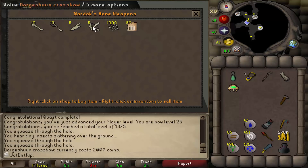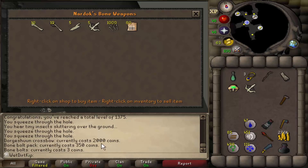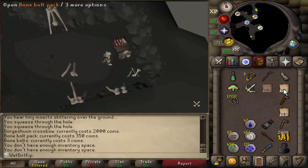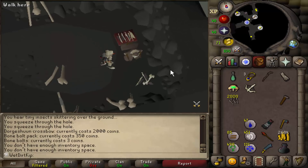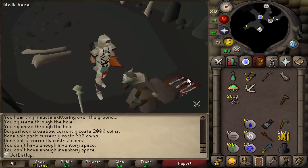The Bone Crossbow itself costs 2k GP, and then 100 Bone Bolts costs 3.5 GP each. We'll just buy a bunch of these — 2k should be more than enough. And whatever I've left over, I can drop them, because I'm balling. That's a really weird flex — like, that's not an amount of money that you want to flex.